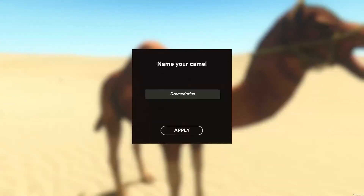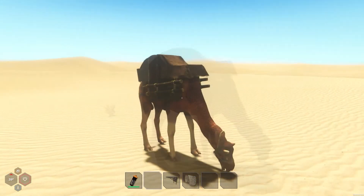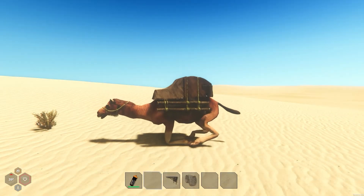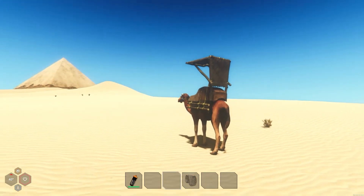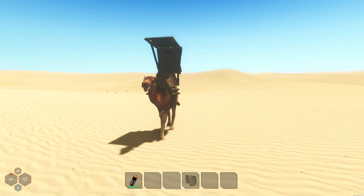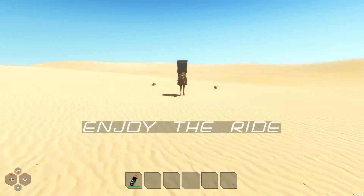Let's head to our February update, which was totally focused on the camel. It brought us some new items like a camel saddle which can be customized with a sunroof to protect your camel and yourself from the desert heat. Also we added a few mechanics for the camel that allows the player to whistle to his or other tamed camels, which will then follow him to form a caravan. That can be very helpful if you want to move to another oasis or new base location.